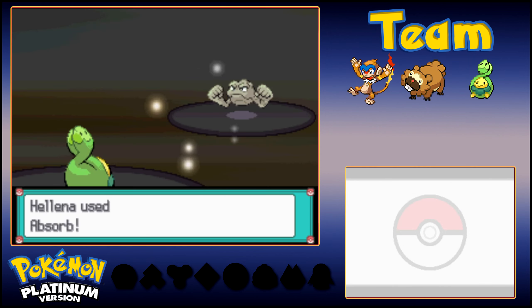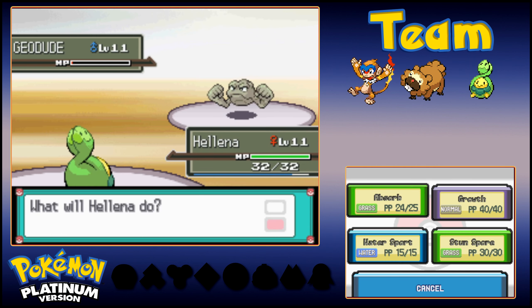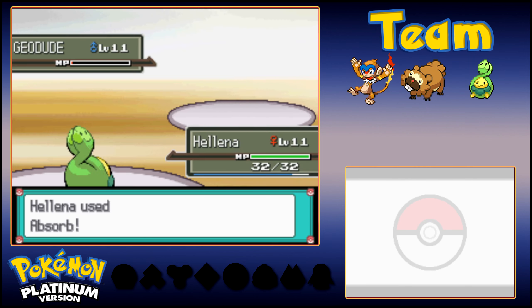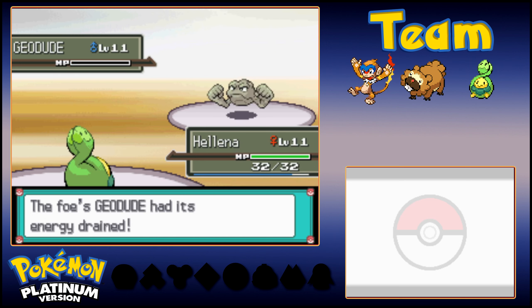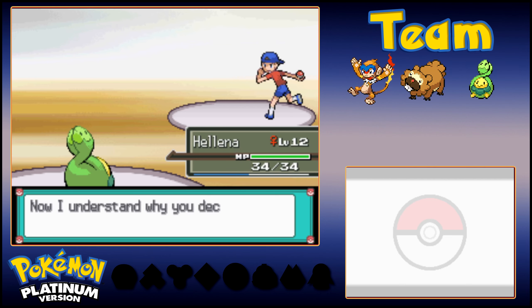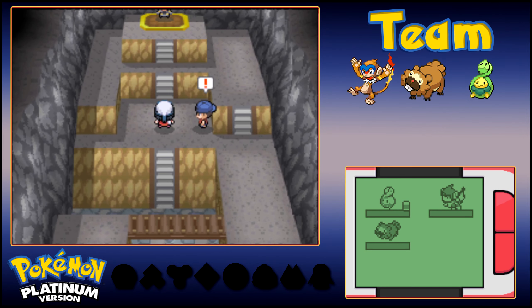I can't believe Absorb is just running rampant through these Pokemon — it's kind of ridiculous. I get it, they're quad weak, and the first one to survive a one-shot — this thing has a base power of 20. That's it. It's so freaking weak, and yet these Geodude and Onix suck so hard that they still fall to it with relatively no issue. You can't just have so much physical defense and absolutely no special defense — that's just ridiculous. It's like they go from their best stat to their weakest stat depending on which move you use.